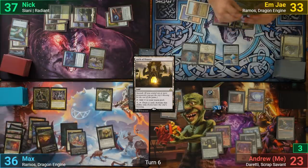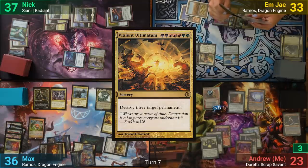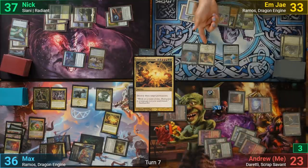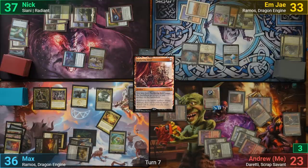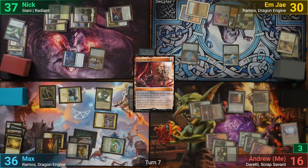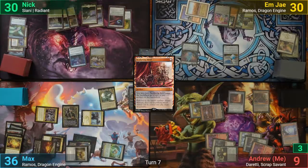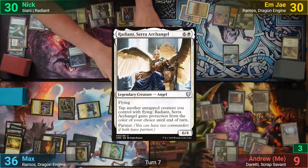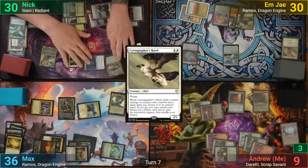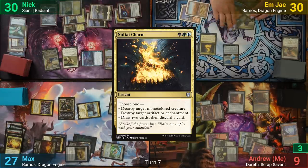Max flips into a Savage Knuckleblade again and draws. He plays a Violent Ultimatum targeting Soulfire Grandmaster, Planar Bridge, and Arch of Arraska. I activate the bridge in response, grabbing a Sculpting Steel as a copy of the bridge. The ultimatum resolves and Max attacks — swinging the Knuckleblade and Brazen Upstart at me, and the Prince of Thralls at Nick. We both take our beatings and Max passes. Nick draws, plays an Island, then plays Radiant and recasts the Cartographer's Hawk, swinging the Warden at Max, then passes. On his end step, MJ casts Saltide Charm to draw two and discard one.